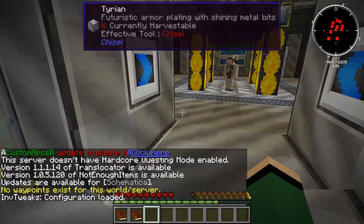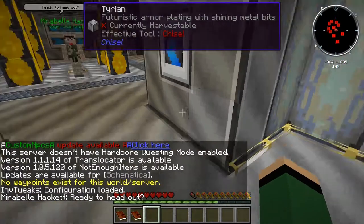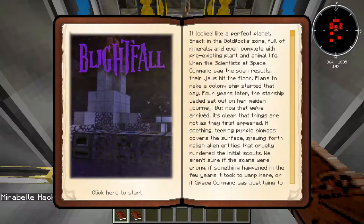I've already pre-generated the world, even though I'm pretty sure all the world is exactly the same by default. This is one of the questing modpacks, so we can pull up our questing book here. In the backstory, you find out that humans found a planet in the Goldilocks zone — perfect for us to inhabit. But it's crawling in gooey, creepy, purple, infecting biomass. Instead of packing up and heading home, we decided to send some drop pods down.